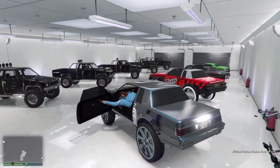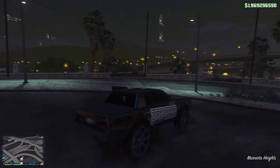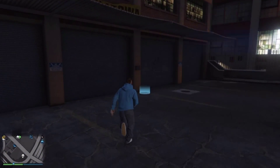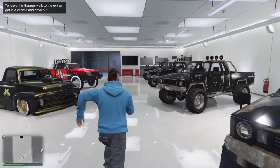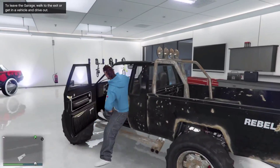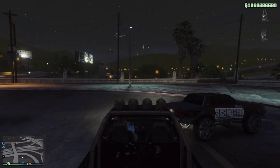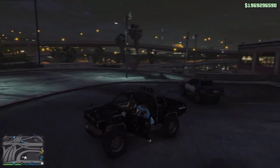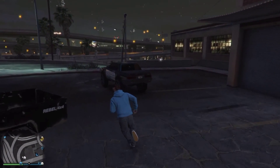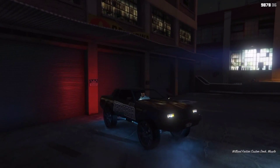I suggest doing the lowriders because they sell for like six or seven hundred thousand dollars. You're going to want to pull it out, run back inside, grab a Rebel, pull the Rebel out, and then once you get the Rebel outside, pull the other car back in. Right here I'm going to pull the Rebel out and then jump back in the car and pull it back in.